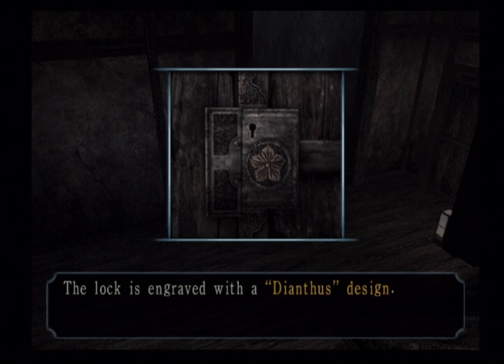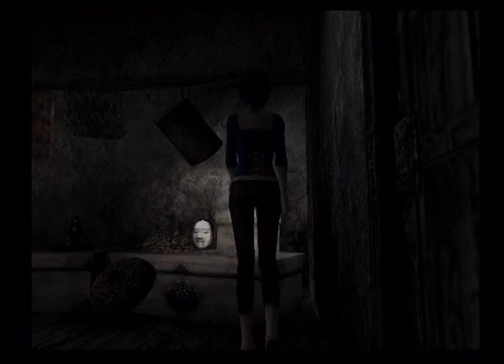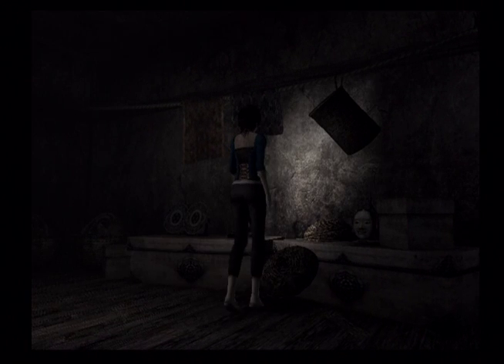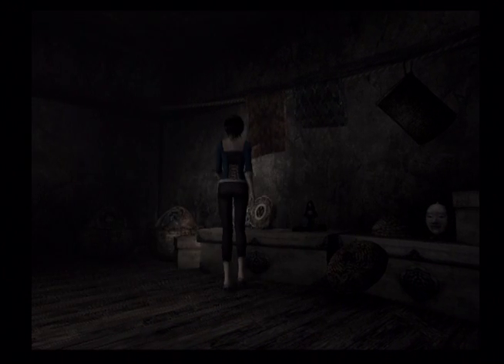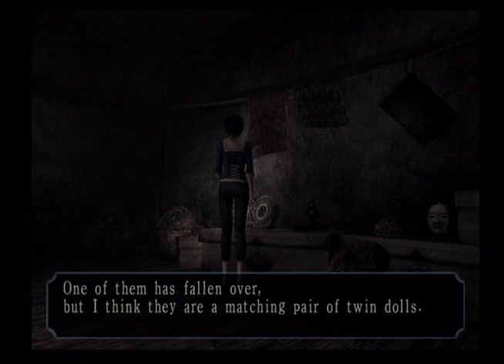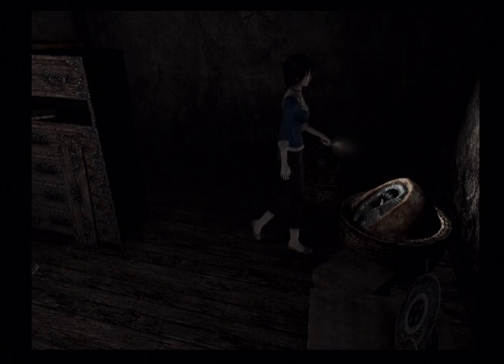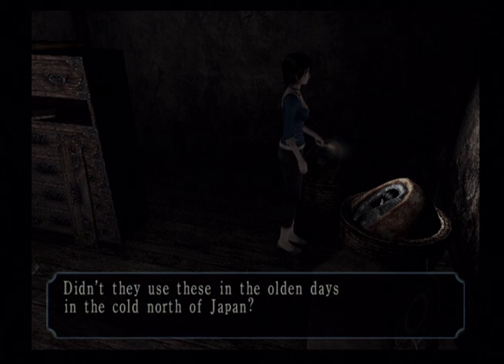The side door is locked — the lock's engraved with a dianthus design. That must be a kind of leaf or flower. More Type 61 film. The basket is dangling from a rope tied to the roof beam. Two old Japanese dolls — one of them has fallen over, but I think they are a matching pair of twin dolls. Red and blue plate; paint has been painted with a beautiful design, but the color is now faded and dimmed. Baby doll wrapped in cloth in a basket — this looks like an old straw cradle. Didn't they use these in the olden days in the cold north of Japan?